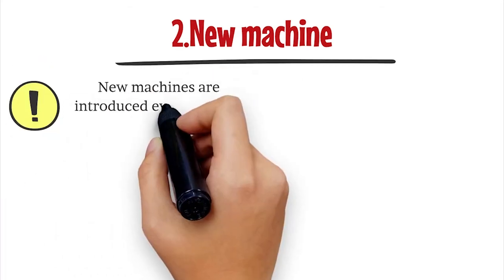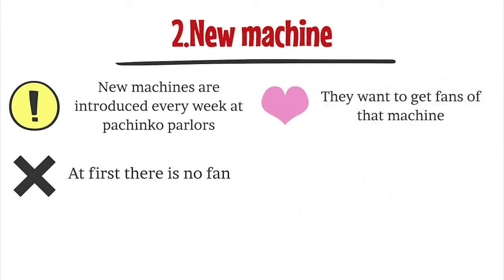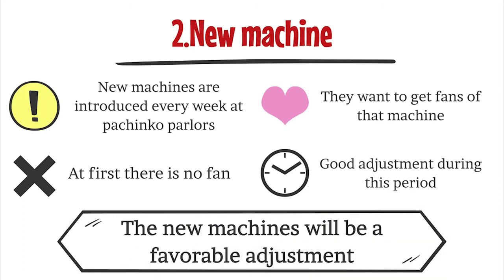The second point is new machines. New machines are introduced every week at pachinko parlors. No one has played the new machine yet, so there are few fans of that machine. Therefore, many parlors think of attracting fans by making favorable adjustments and good settings during the new machine period. There are many parlors that operate new machines with a high possibility of winning during that period. Look for a pachinko machine that says 'new machine' on the chair or overhead display — you will have a much better chance of hitting a winning machine.